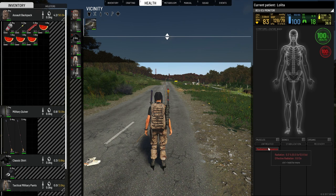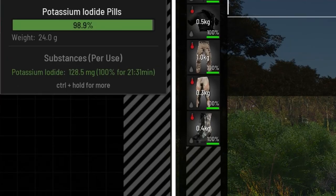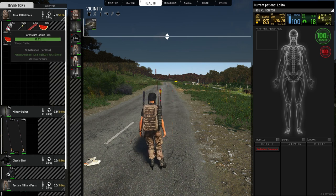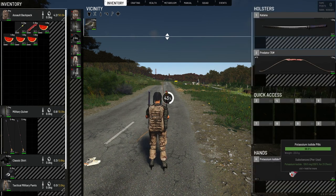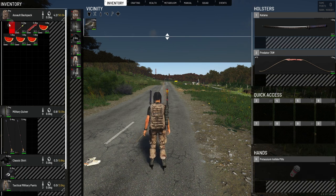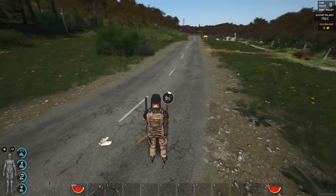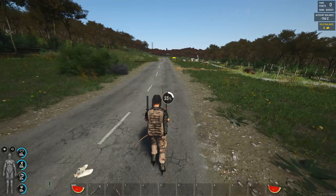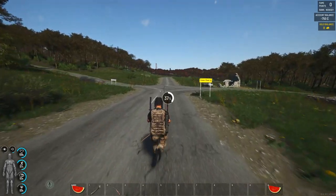We already have present radiation 0.3, so we're gonna eat three potassium capsules. One capsule gives us 21 and a half minutes of protection from active radiation. I'll explain later what to do in the city. We eat the first three, then eat one watermelon, and we make sure food and water are at 100%. Let's go - I'm gonna run to the reactor.